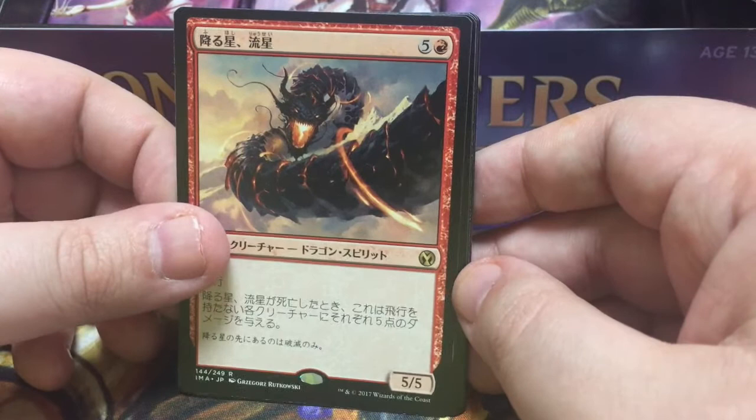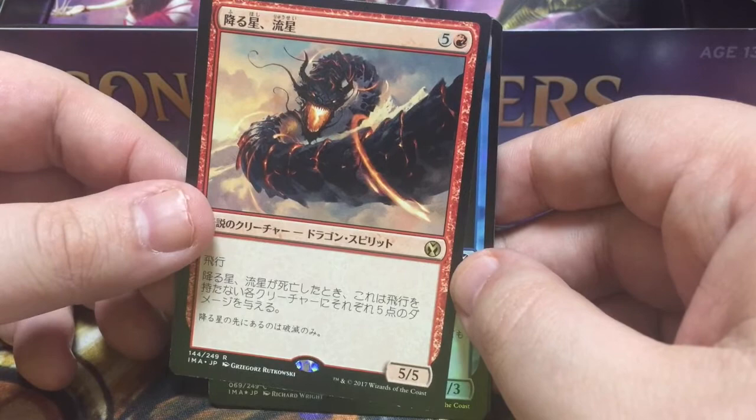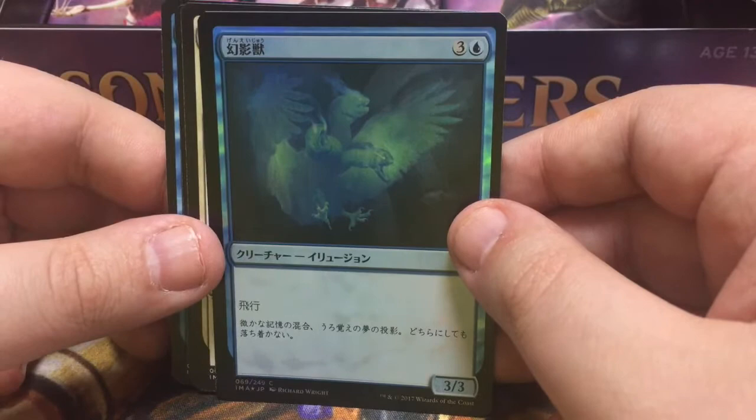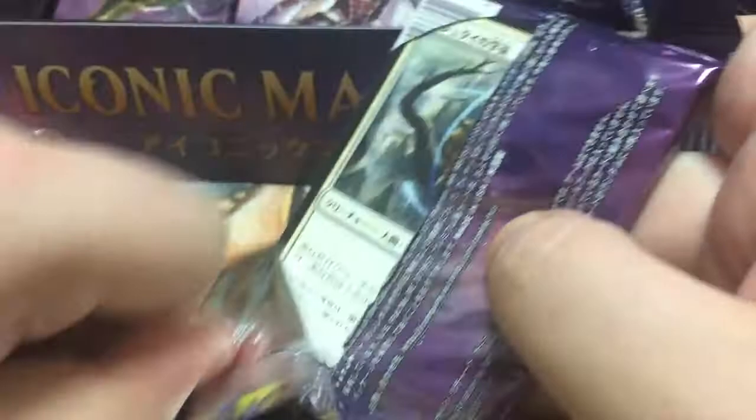And a Phantom Monster — digging all the way back from Alpha/Beta/Unlimited. Was this reprinted in 4th Edition? I don't think it was but it wasn't in Revised. Yeah, so interesting. Phantom Monster is a pretty sweet draft card, probably pushing the envelope just a touch for one of the cubes I own. Alright, so we got Mishra's Bauble — nice to have one more of those, I held on to mine for too long.